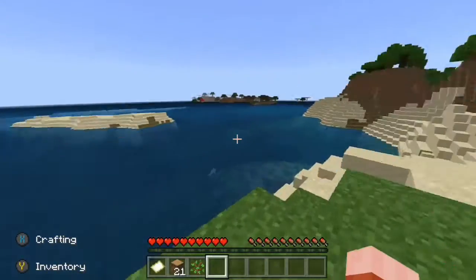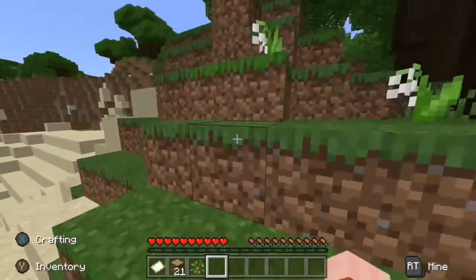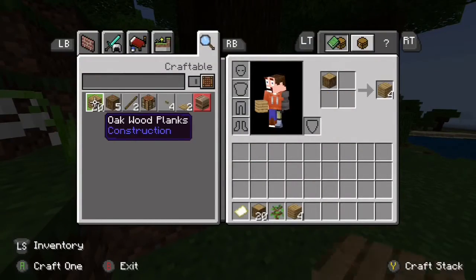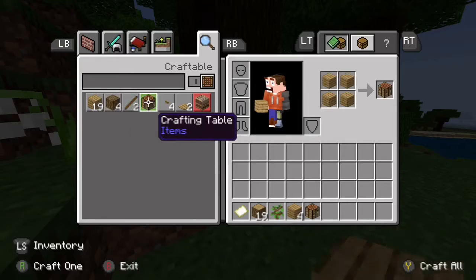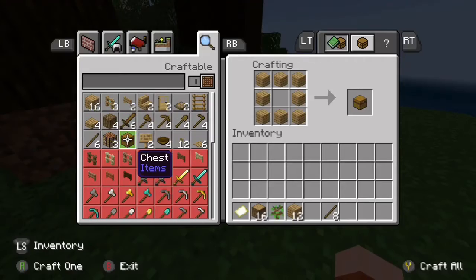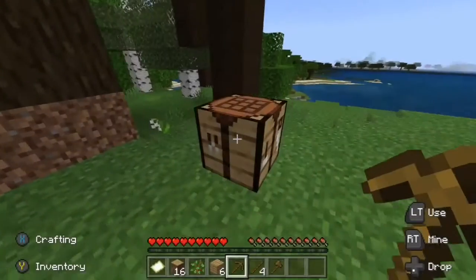Should I make them? Oh, that looks like a good spot — over on this beach part. I should probably craft some stuff first. Get a pickaxe and probably an axe in case I need more trees. I don't need a shovel.